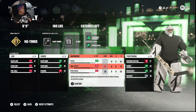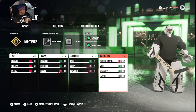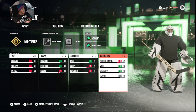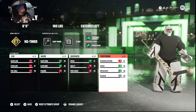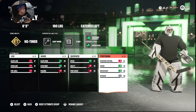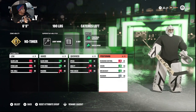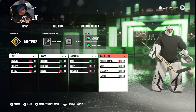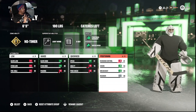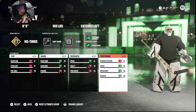Rebounds — 81 is the perfect rebound control for a butterfly goalie. The perfect rebound control. It doesn't leave shots far away and it doesn't put the rebound so close that the other team can get it. When you have higher rebound ability it leaves the puck right there with the idea that you can collect it, but that does not work with high rebound control for some reason. 81 is perfect — and I mean perfect — for a butterfly goalie. It changes depending on the build, so 81 is not perfect for any other build.